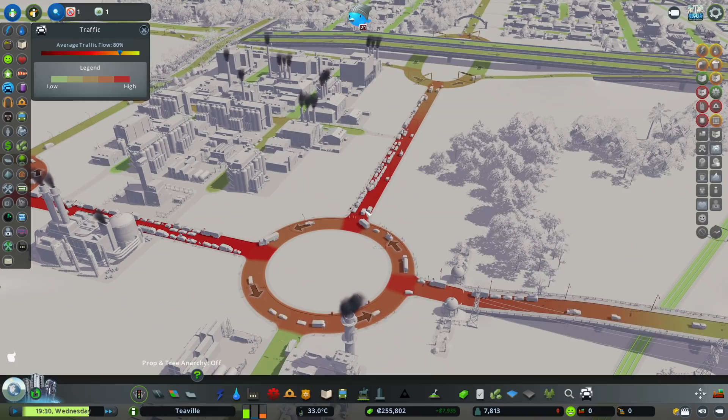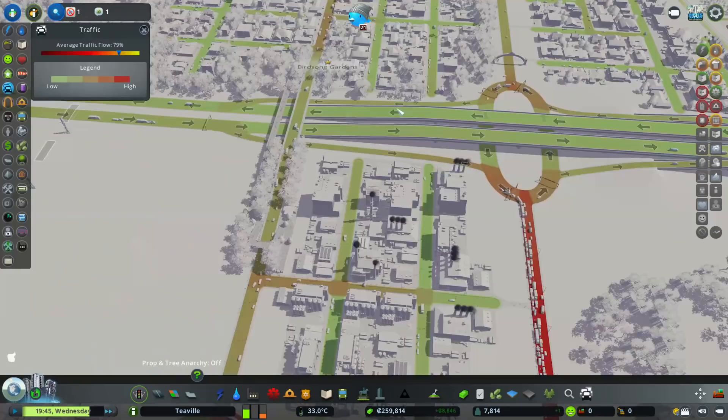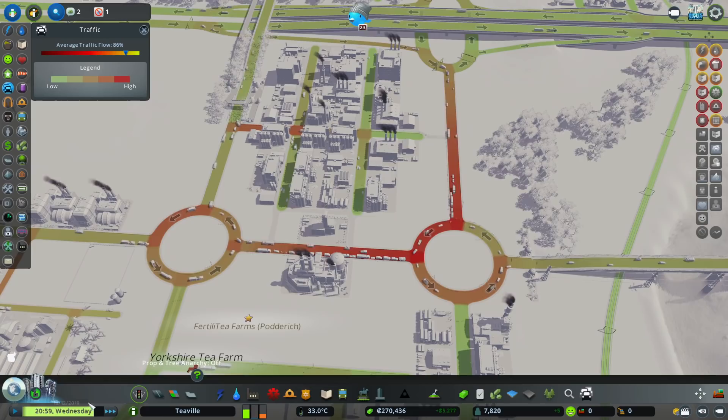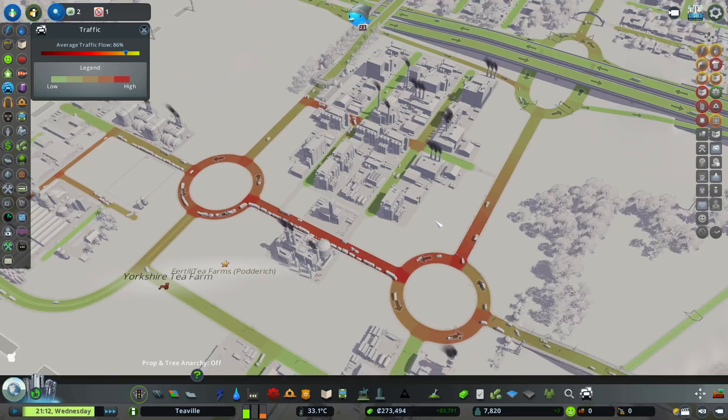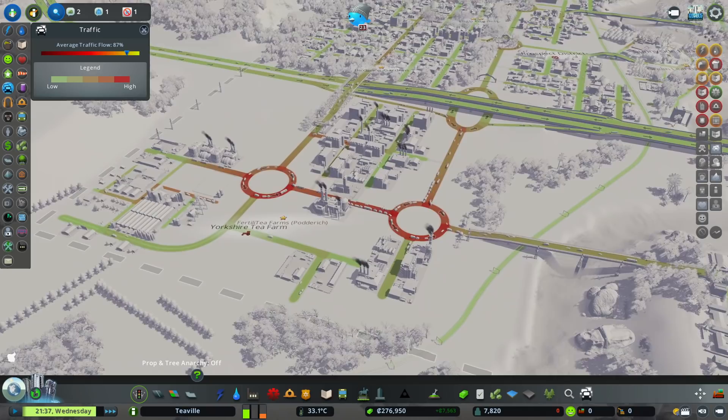We're starting to get red here, getting a bit chock-a-block, which is something the real-time mod likes to do. Overall it's really getting busy - people are coming down here and over this road. The worst we get to is 79, and we can see it's already getting back up to 85-87. We had about an hour or two at most where it dropped to the low 70s.